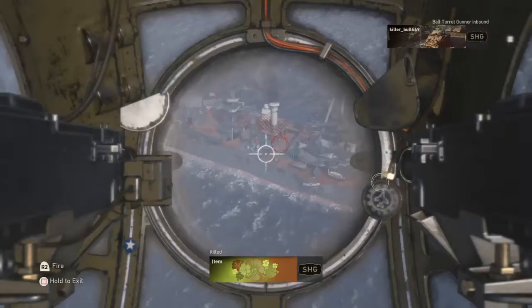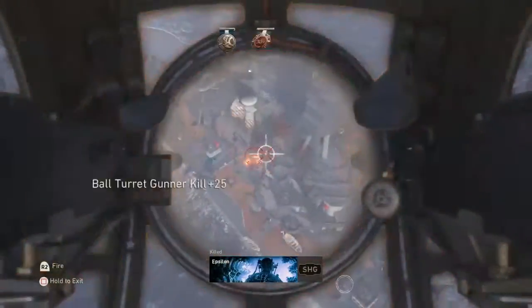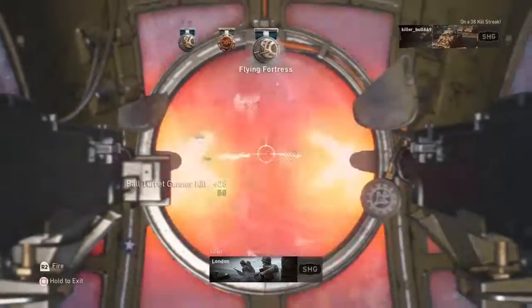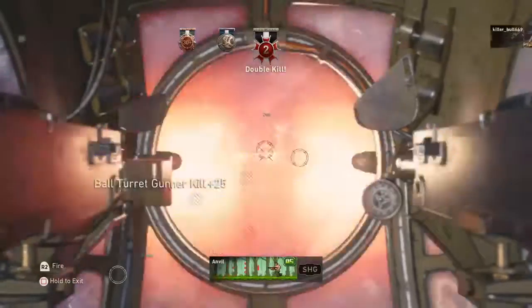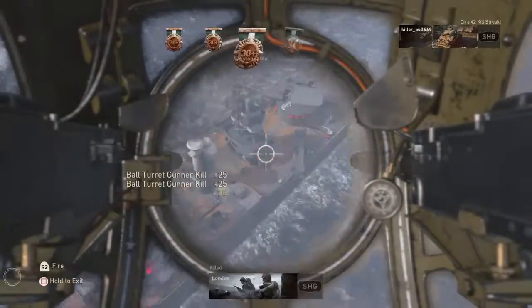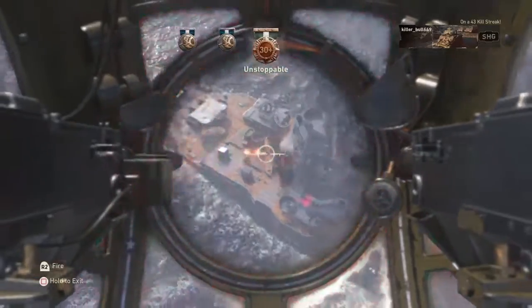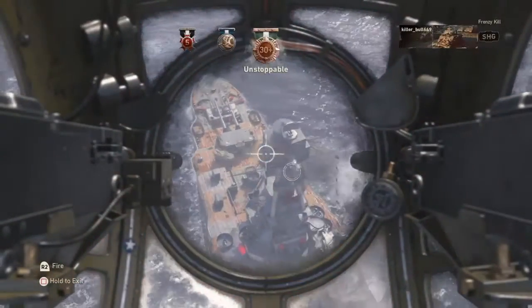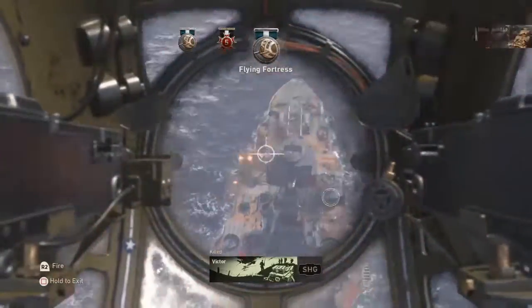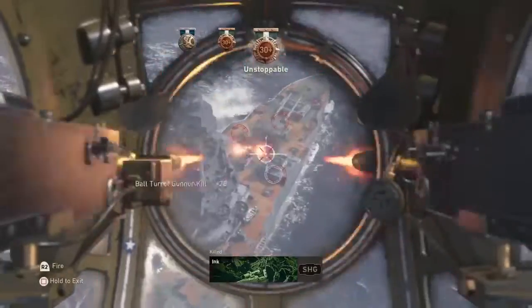This last one is the Ball Turret Gunner. It's kind of hard to use — it moves very quickly, as you can see from the gameplay. It gets kills fast, and I think it lasts around 30 seconds, though I'm not sure exactly. It felt like it went really fast.